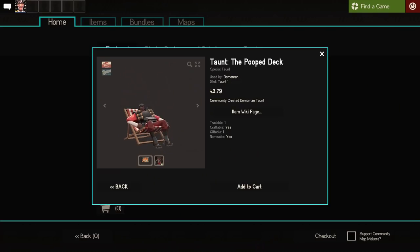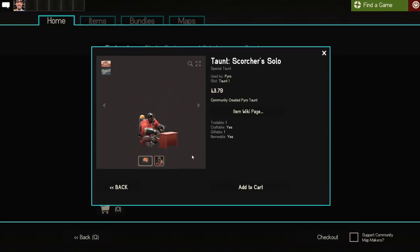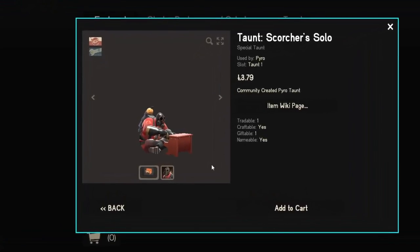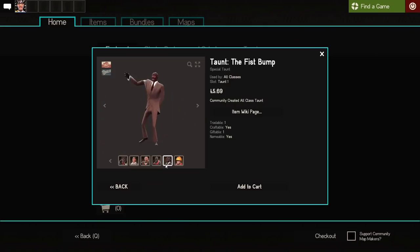The only thing I don't really love are the new sitting taunts for Demo and Medic — it just seems like they've been given sitting taunts for the sake of having sitting taunts. But Pyro's new piano taunt is cute, so there's that. And the fist bump is a fun alternative to the high five.